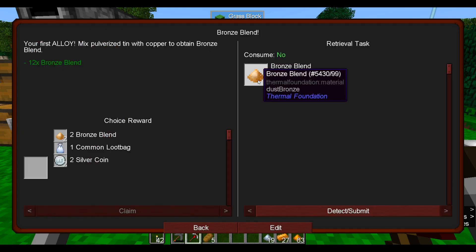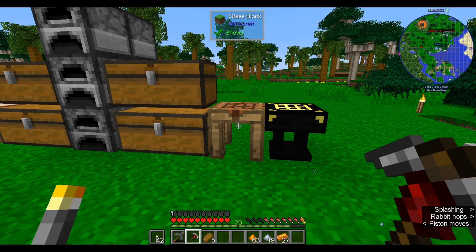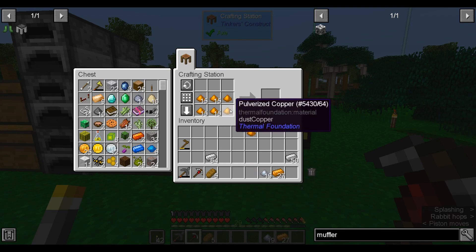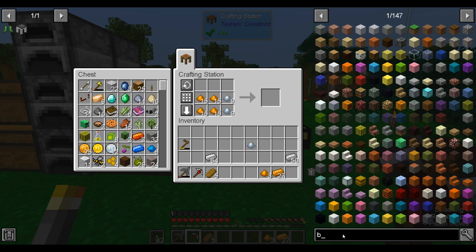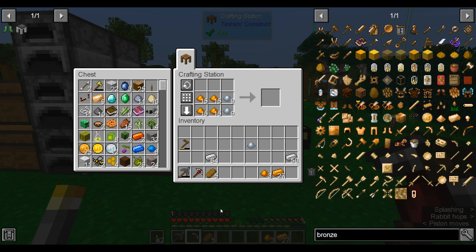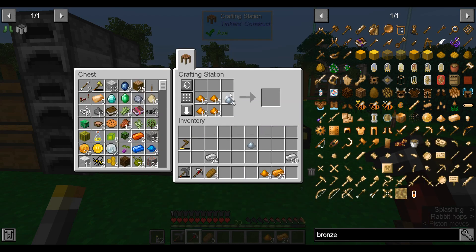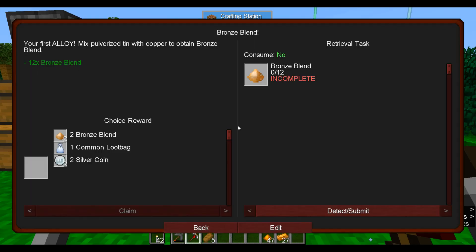I had to go mining for some more copper, but eventually I have a fair chunk of copper and tin. The next thing the quest wants us to do is mix it together to make bronze. Mixing bronze by hand is pretty ineffective — the recipe is shaped. So for six inputs you only get four outputs, but for now that's what we have to work with. When we start making it in an alloy kiln later, it'll be more efficient.